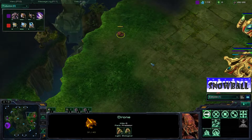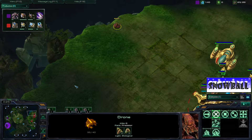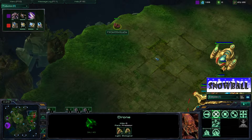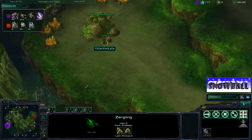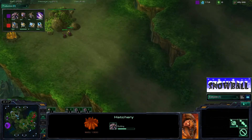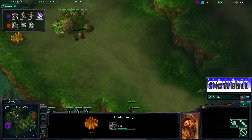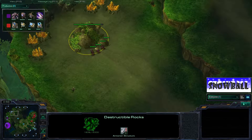A drone managed to slip into Huck's base — I don't know if Huck actually knows about this drone right now. Moonglade is just chilling in the corner and will pop in later to get a free scout. Nice play. The Zerglings are starting to nibble on the rocks over here, planning to take a third base eventually — just whittling the rocks down so that when he's ready, they'll already be gone.